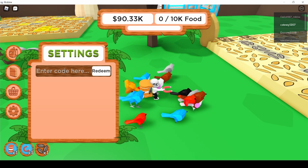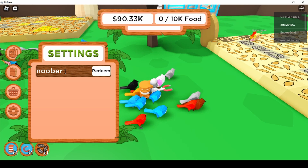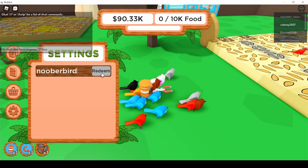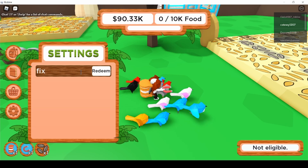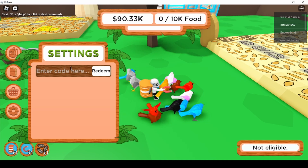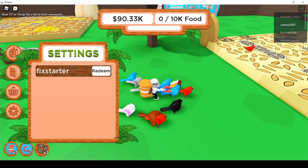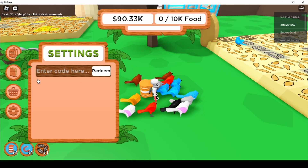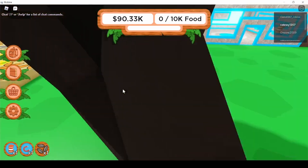I tried 'fix starter pack' and 'noob bird' again to see if they work — including trying with a space — but neither one is eligible. So those two codes just don't seem to work. The 'exotic' code though is a really, really overpowered code.